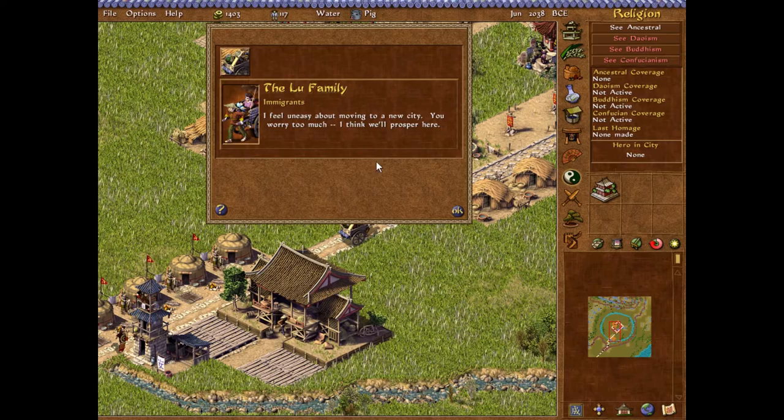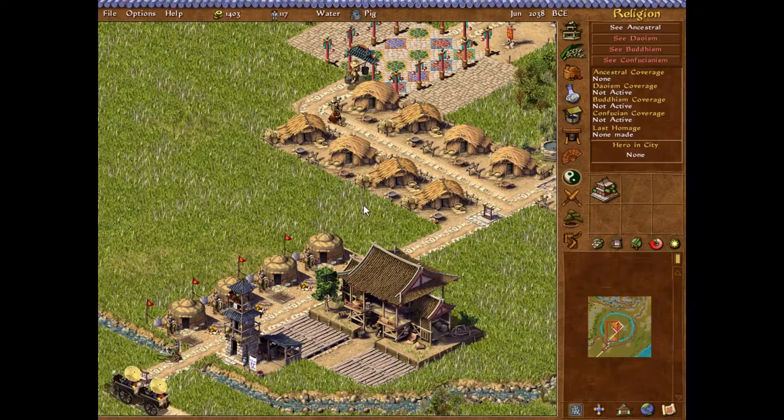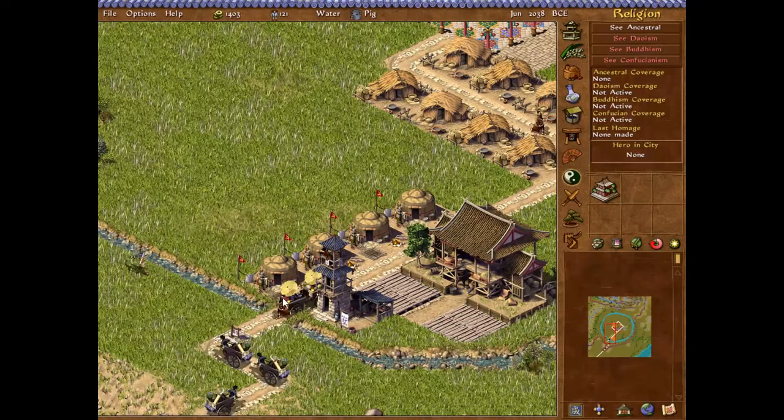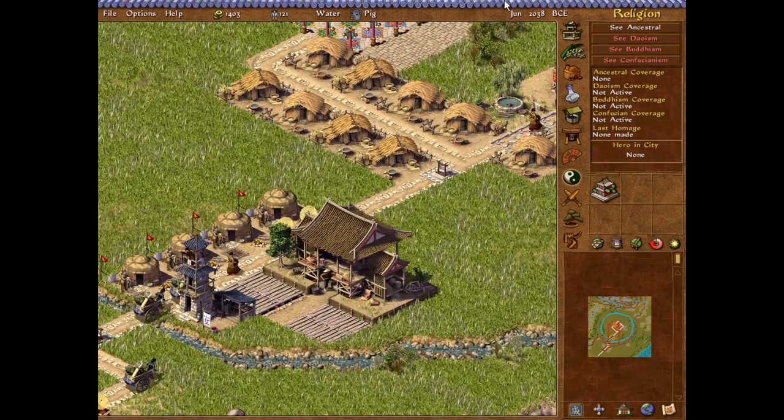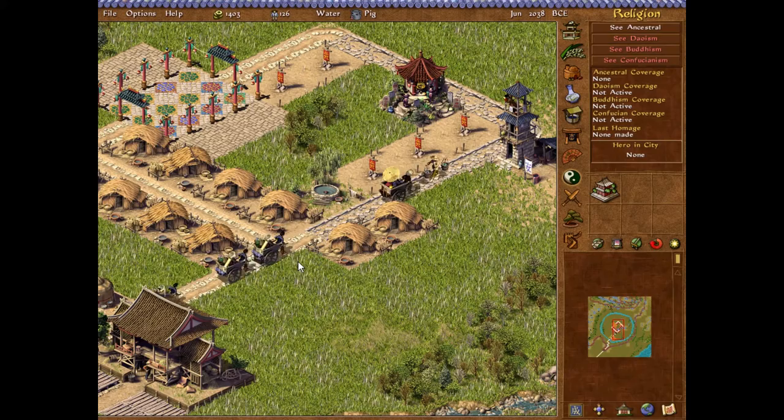I feel uneasy about moving to a new city. You worry too much - I think we'll prosper here. Inwards they come. Now arguably, this is probably the easiest of the city builders, of the original four city builders. And it's basically because they've streamlined how everything works. It's also the prettiest, I think. And I rather like the music too.